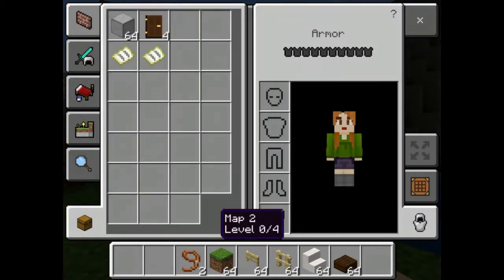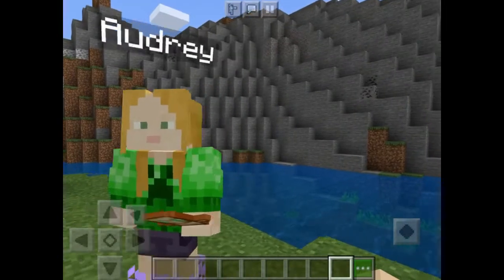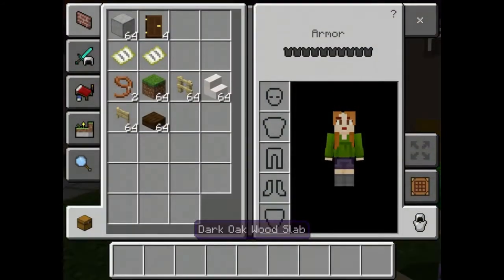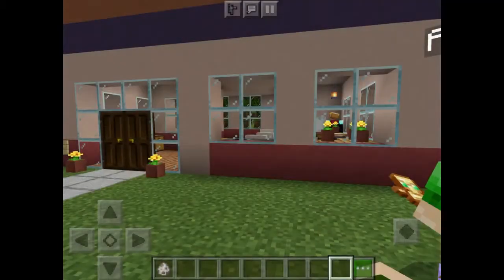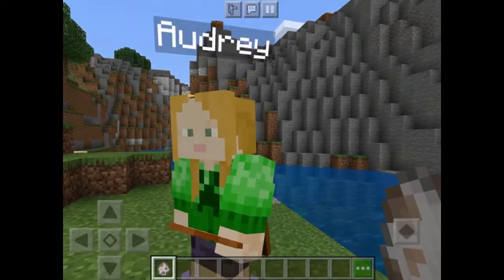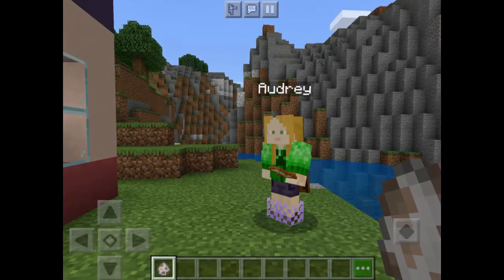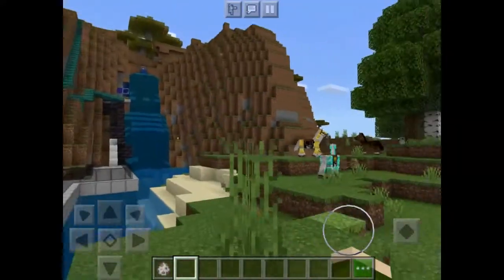I'm just going to clean out my inventory because I think it's really cluttered. My sister told me we need a spawn - a wolf spawn. They look like puppies, so I'm calling them little doggies. They're really tameable and they like to follow you around everywhere you go. First, we're going to find a good place to spawn these little guys.